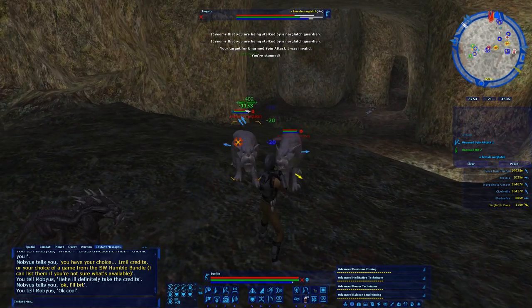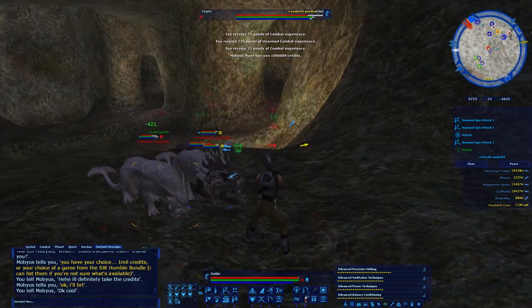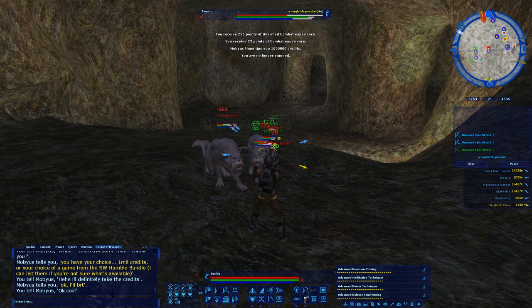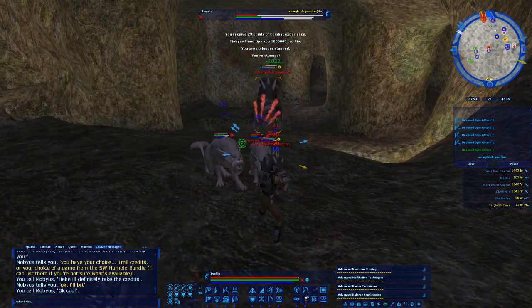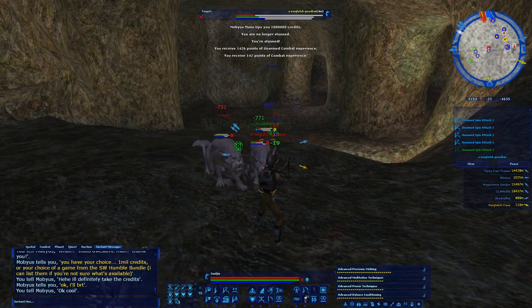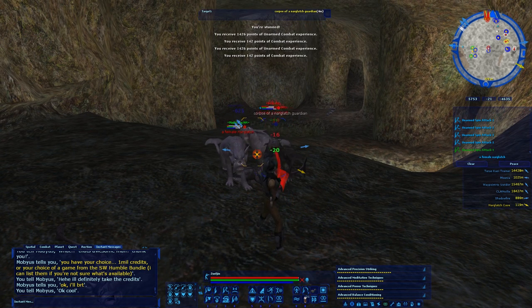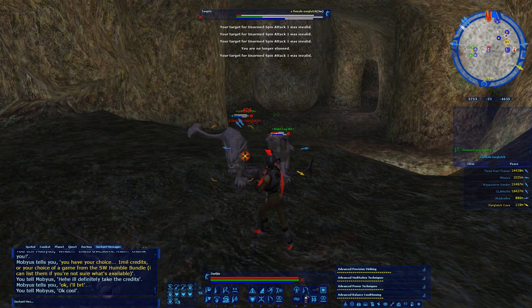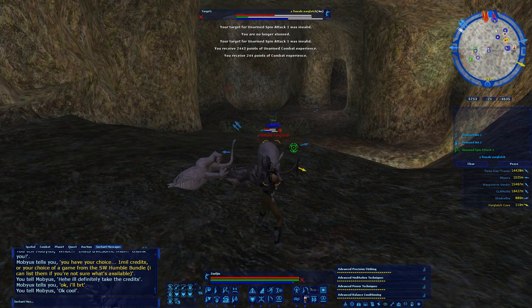I just wanted to show you guys how I was training. You can get a big pack on you right here and just spin attack them down and slowly but surely get some pretty good experience. It's probably not as good as the squirrel cave — the experience is a little bit better and faster there — but I don't think I'm quite ready for the squirrel cave. The squirrel cave's pretty intense. And even when I get a hold of too many of these guys at the same time, it can really mess me up. Mitigating damage is important so that I can stay alive to keep getting experience.